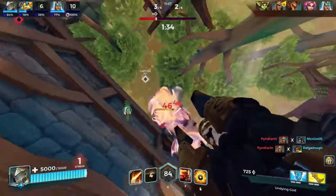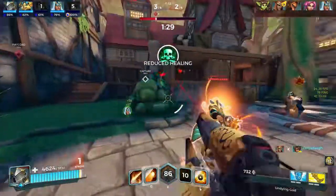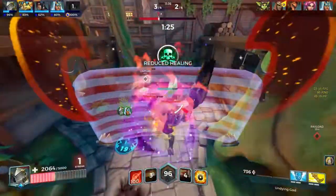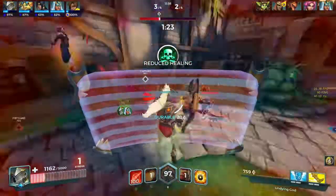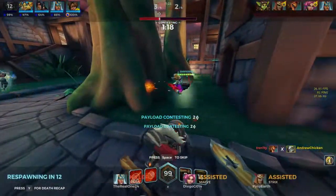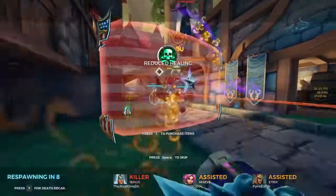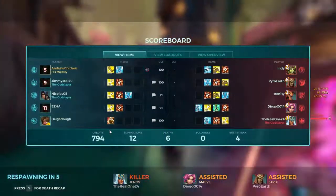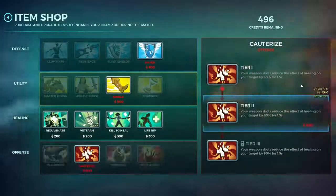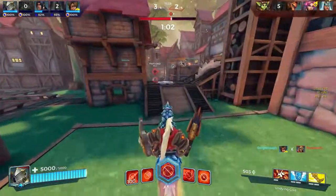If the enemy team has a Bomb King or other champions with a lot of crowd control abilities, I would definitely buy Resilience over Blast Shields or Haven, because it is not their damage that is the threat but the ability to take you out of combat. Resilience 3 makes Bomb King's ult and Grumpy Bomb, Genos' Void Grip, Ash's abilities, and a plethora of other crowd control abilities completely ineffective. With Nimble 3 and Resilience 3, you can rampage through the enemy ranks without them being able to stop you.